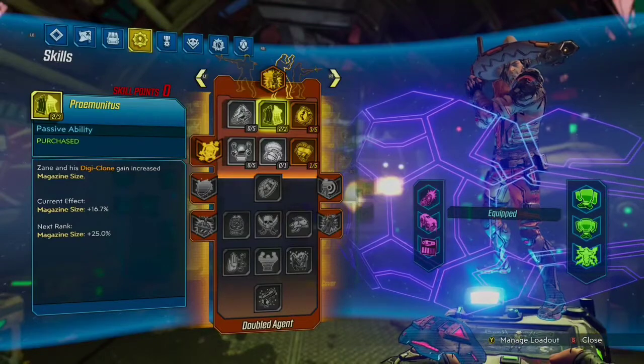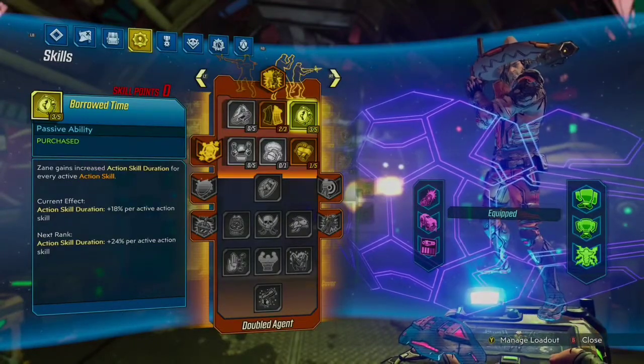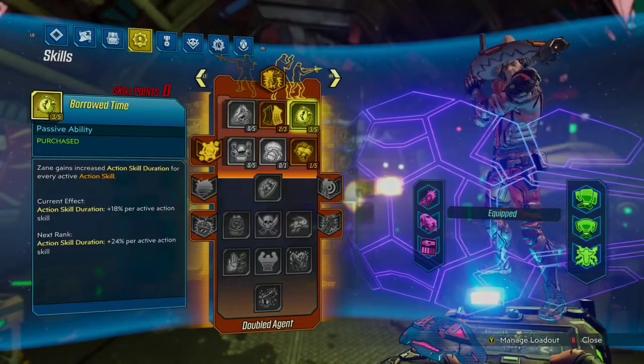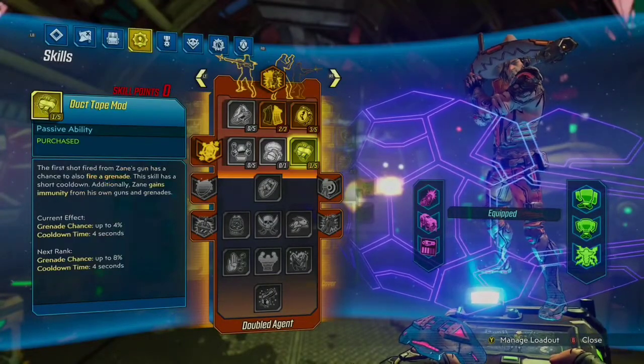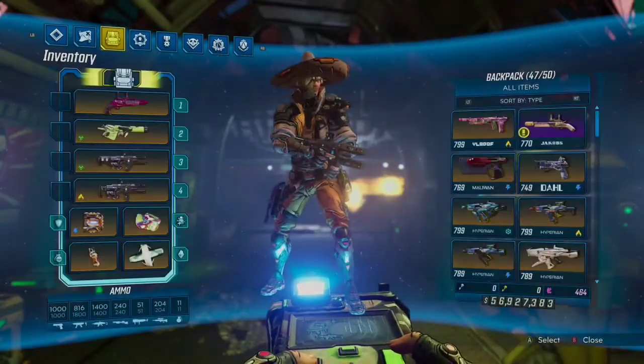Going on to the Red Tree, I took 2 out of 3 in Pre-Minutus, or however the hell you say that. 3 out of 5 in Borrowed Time — if you didn't want the mag size, you can definitely switch it over to 5 out of 5 in Borrowed Time. And then 1 out of 5 in Duct Tape Mod for the Splash Immunity.